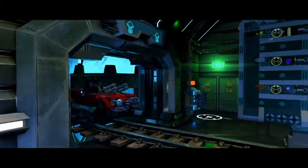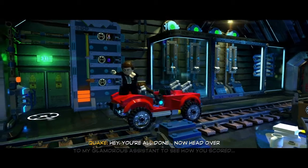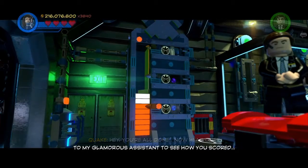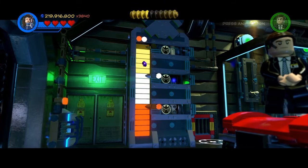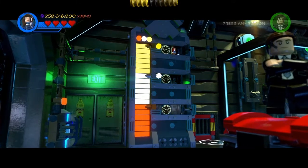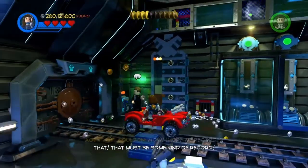And there we are — that's the end of the thing. You're all done. Now head over to my glamorous assistant to see how you scored. Oh hey, cool — and we got the character token for scoring high. That must be some kind of record.